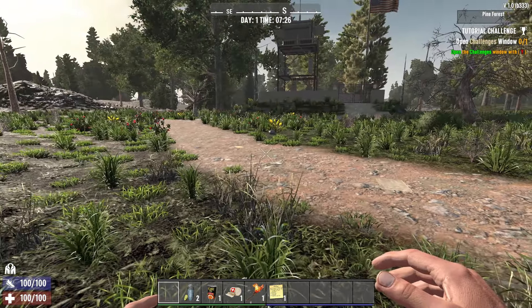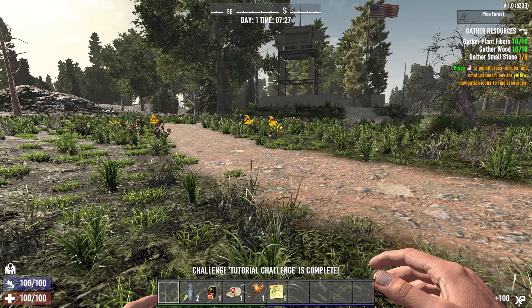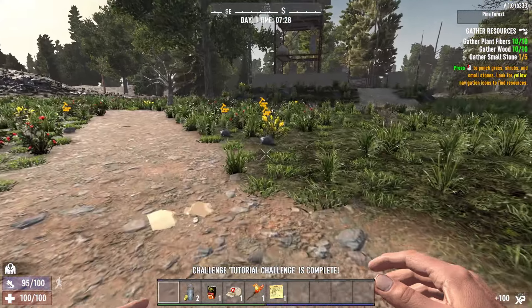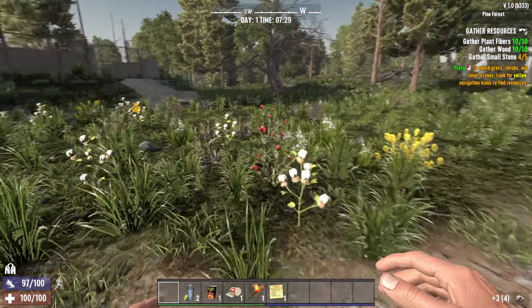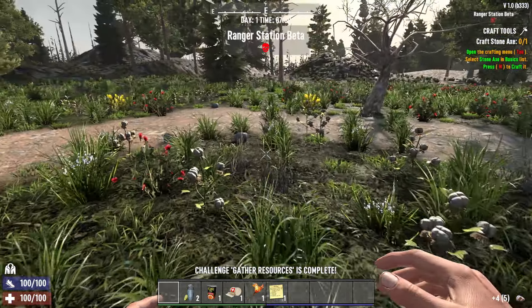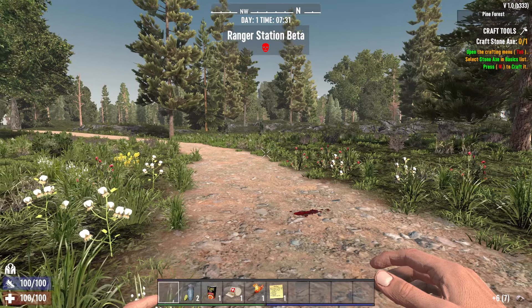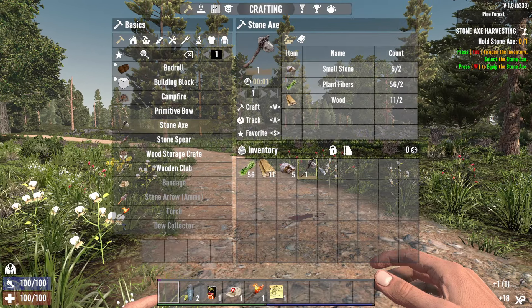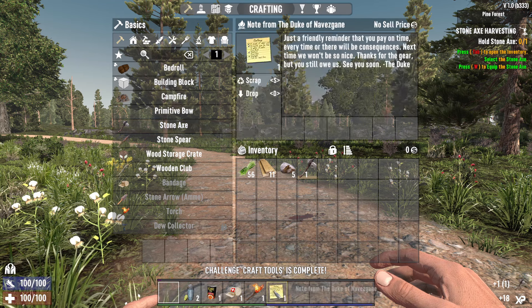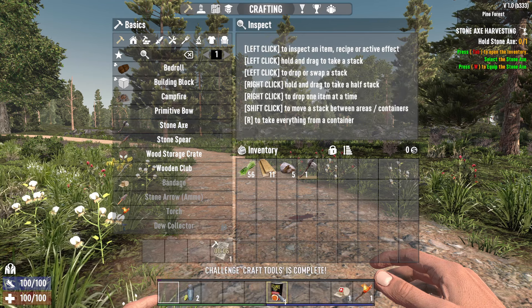Now we've got challenges, so we'll have to get into those. We just need some stones to start. Hopefully we have a good run and I don't die too early — or at all would be nice. Let's see how we go. I'll get a stone axe sorted.